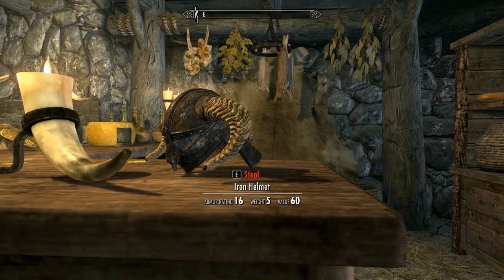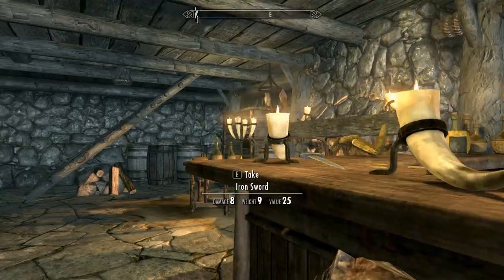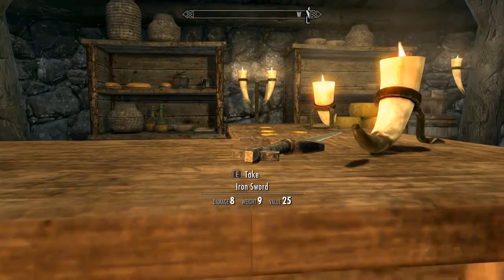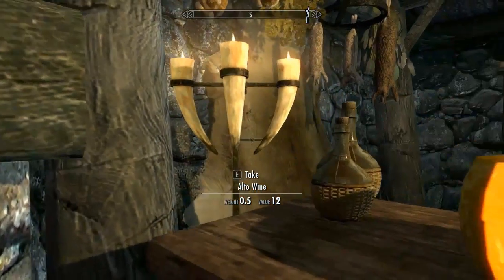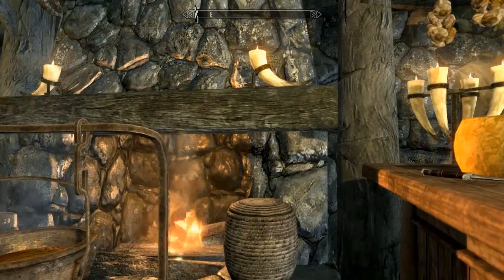Iron Helmet, weight 5, value 60. I keep hitting R instead of E. Give me that pack — I want that. I got that back from him, now I'm going to steal it away and keep it in my inventory. I'll put it in my house when I buy one — it's like a trophy of one of my early exploits in the land of Skyrim.